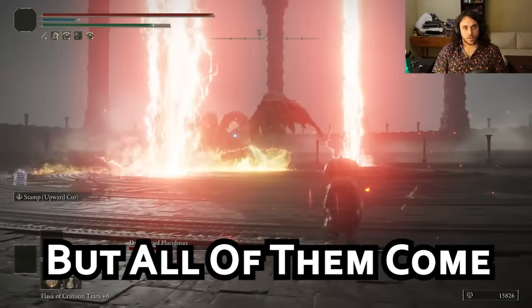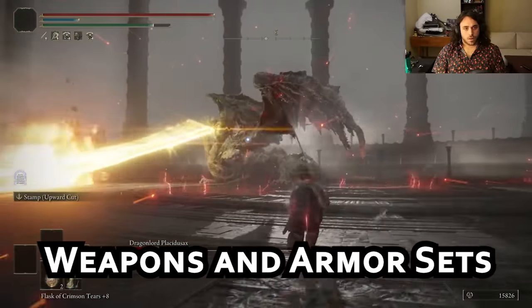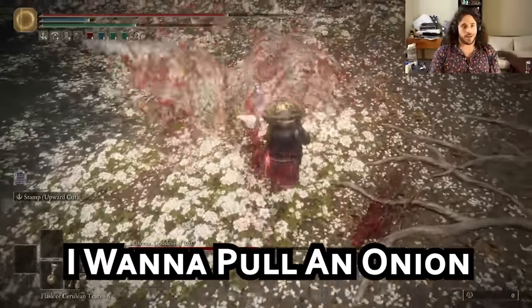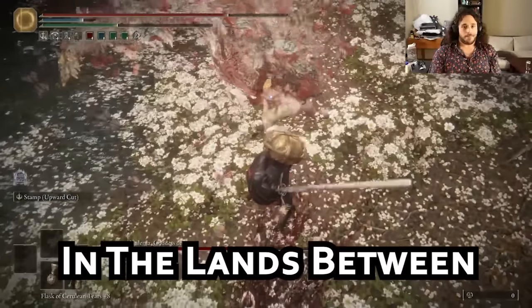We've done a few secret starting classes so far, but all of them come from Elden Ring. FromSoft is constantly reusing weapons and armor sets, which means we could pull someone out of the graves of Dark Souls 3. And if I'm pulling someone out of the ground, I want to pull an onion. Siegward of Catarina helped me out so much in Lothric. Let's help him in the Lands Between.